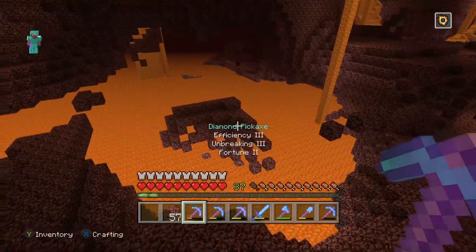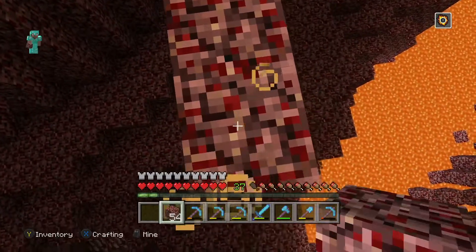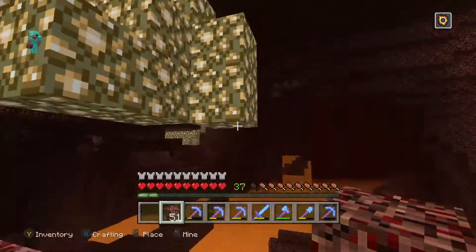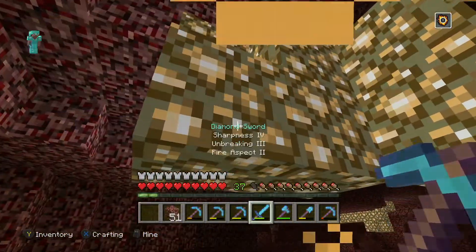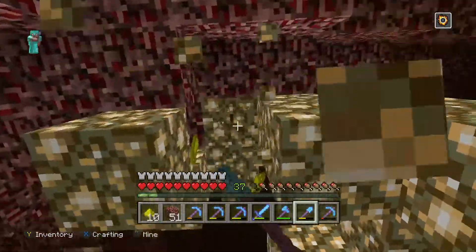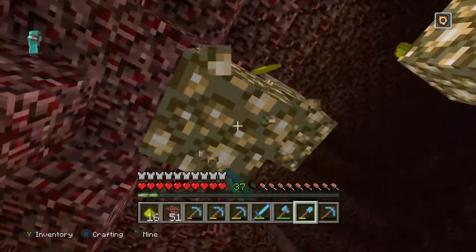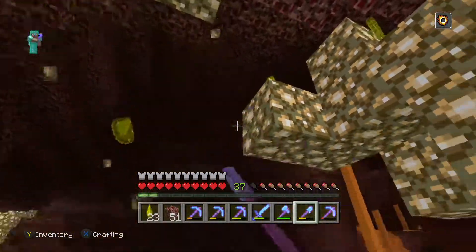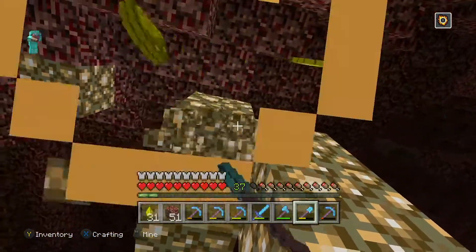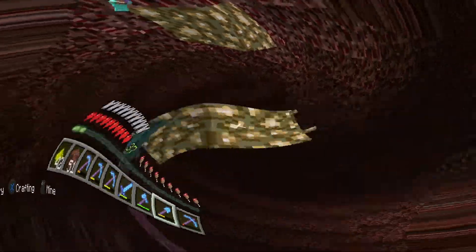I just found some glowstone right here and I don't think it's going to fall into the lava below. I did fight a ghast on the way here but because of my fire resistance potion I was able to make it out alive. I'm going to finish collecting all of this glowstone and might find a few other patches on the way back. The potion lasts eight minutes from when I started it.